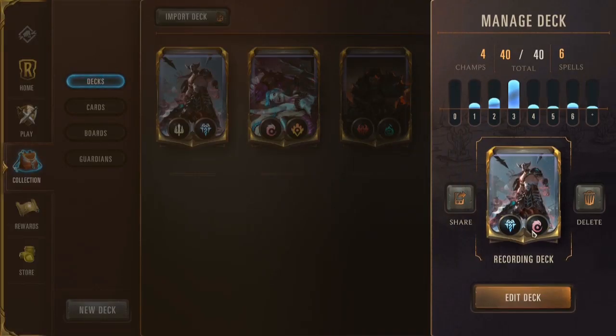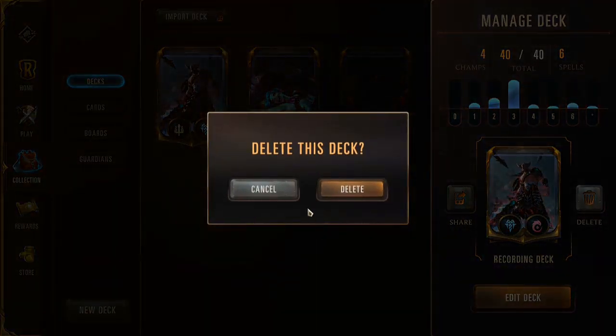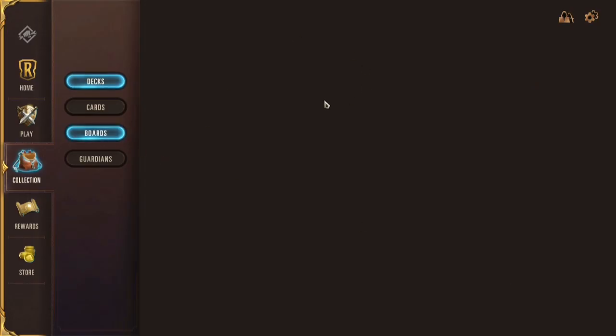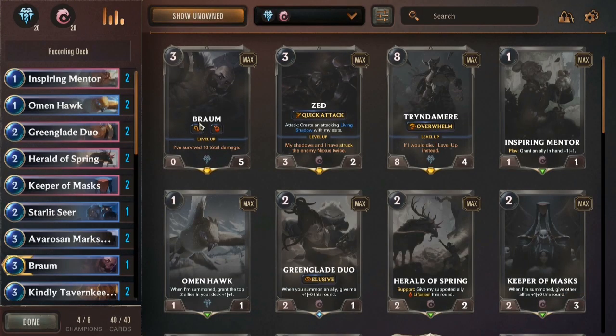So this deck is still kind of fine, but we gotta do this. Get out of the deck. Gotta take everything out. We can make it anew, like a Phoenix Reborn from the Flames. Yes, I'm still bitter about that Elise loss.